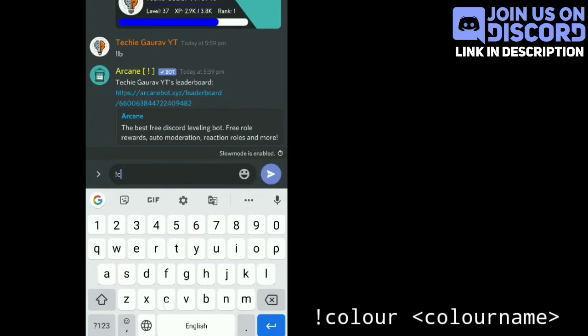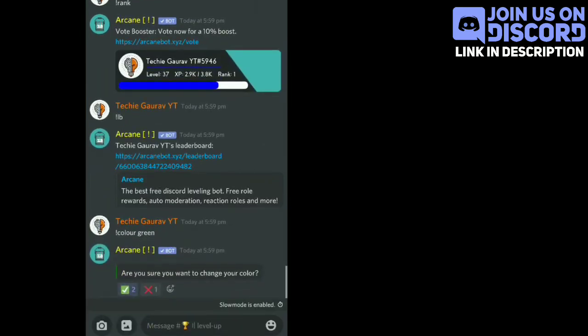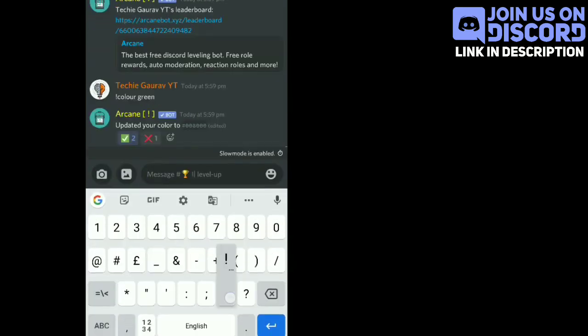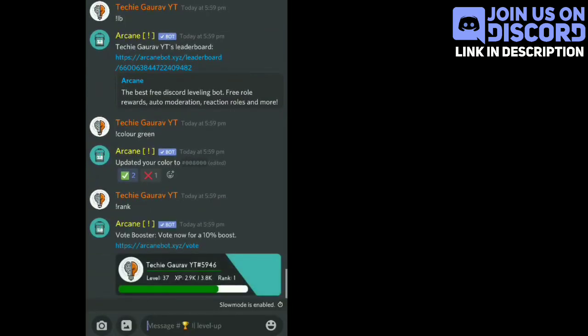Now if you want to change the rank image colors, you have to write exclamation mark then your favorite color. Then you have to click on the green checkmark. Then if you check again, you will see that the color has changed.